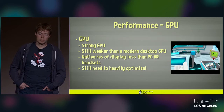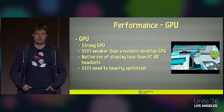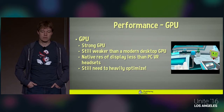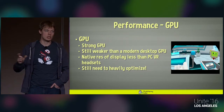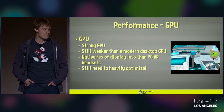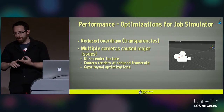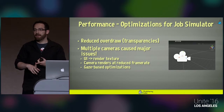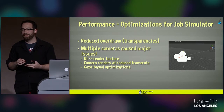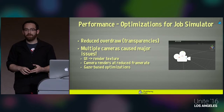On the GPU front, the PlayStation GPU is quite strong but still weaker than a modern desktop GPU. One thing that helps is the native resolution of the PlayStation VR display is slightly less than some PC VR headsets, giving you a little savings there. But you still have to heavily optimize to make frame rate. For Job Simulator specifically, we had to find areas of excessive overdraw in transparencies and reduce those — some particle effects were particularly rough on GPU frame rate, and reducing that overdraw was really helpful.